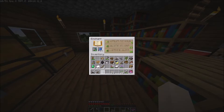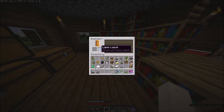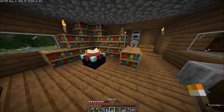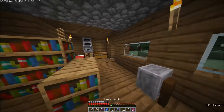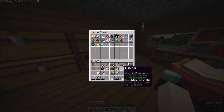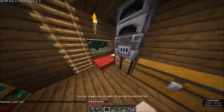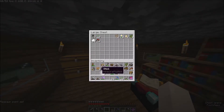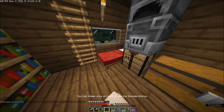Let's see if we get the same for the diamond pickaxe. Efficiency 4 and unbreaking - yeah, since we have fortune on this it's not that bad. I'm gonna take this. Now I need to make an anvil actually. First I need to get to sleep - then I'll make an anvil and we can put mending on there.